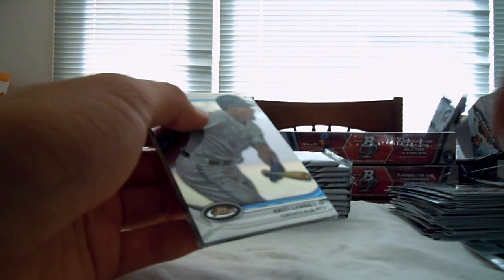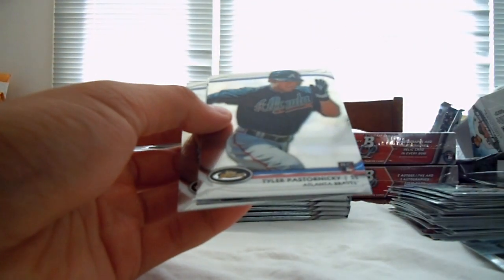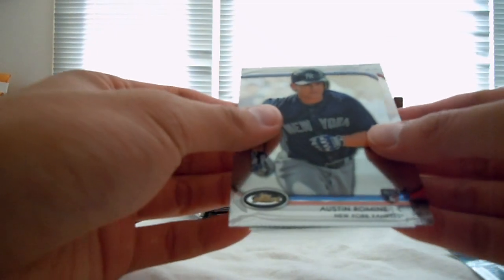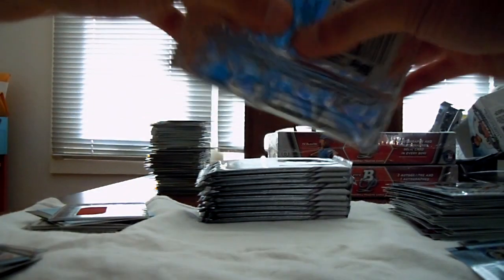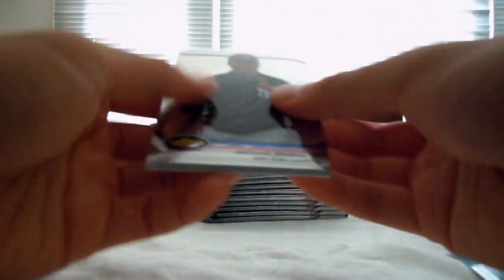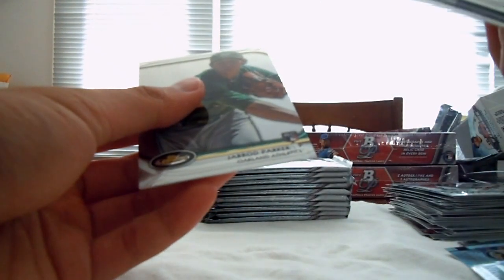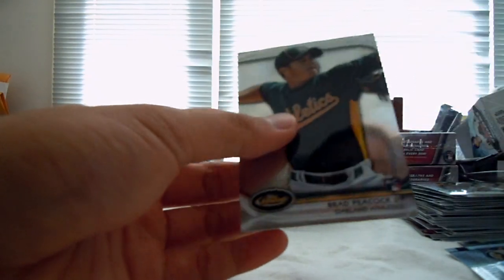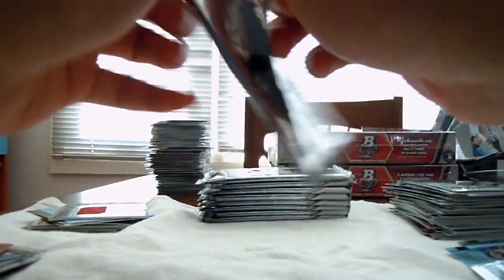Pineda, Upton, Teixeira — nothing, base base. Jared Parker, A's, rookie. We got another die cut of Justin Upton for the Diamondbacks. Brad Peacock for the Athletics, rookie. Each year on the back — plenty of rookie cards.